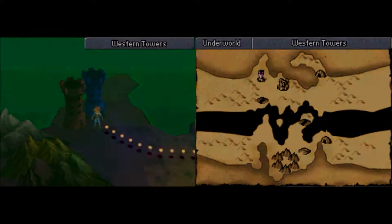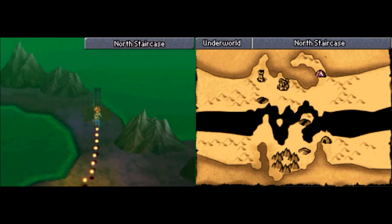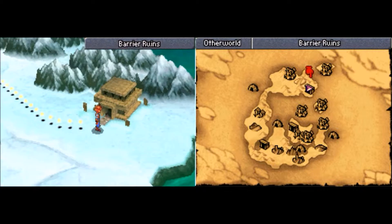So what I'm going to do is head back to the northern staircase, head up it, go back to the overworld, going to GOAT, and meet you at the Barrier Ruins. Okay, I'm at the Barrier Ruins up top in GOAT, so let's dive right on in.